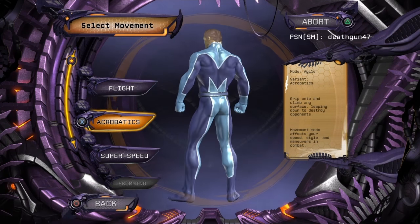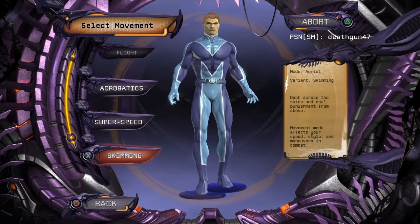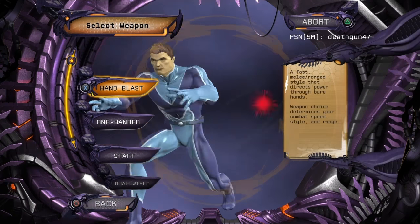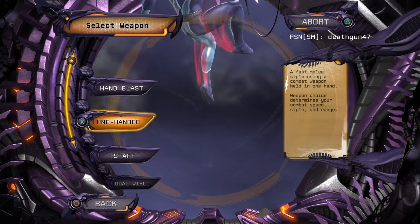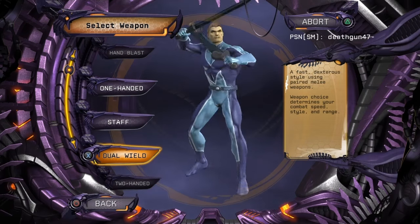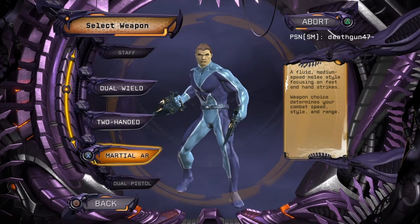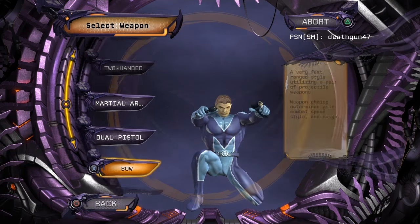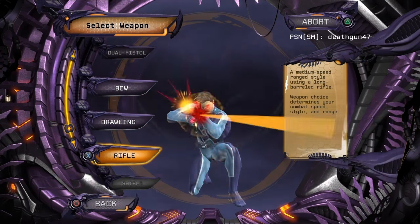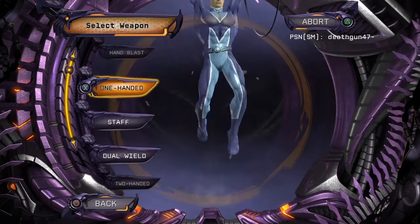A membership pretty much gives you everything. Here we can pick our movement style — do we want to fly, do we want to acrobatic, or skimming, though you do have to have the DLCs for that. We want to fly. Now let's head on to picking our weapon: one-handed, staff, dual wield, two-handed, martial arts. Not only do you get to pick your powers but also your weapon and fighting style — this gives so much variety.